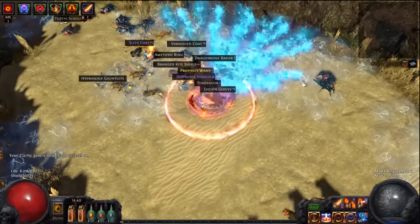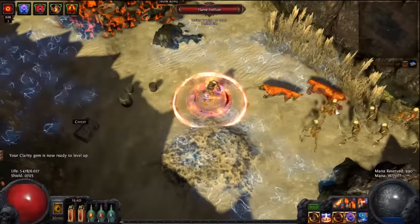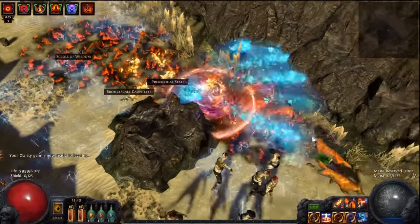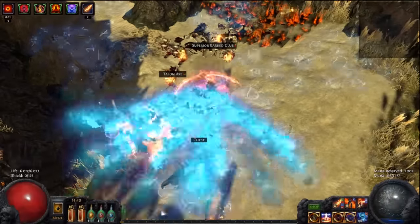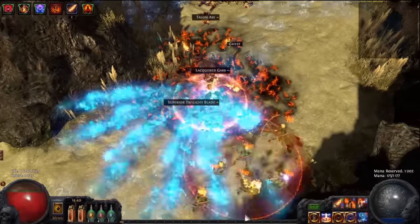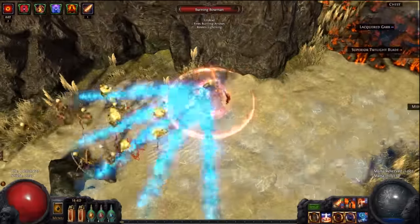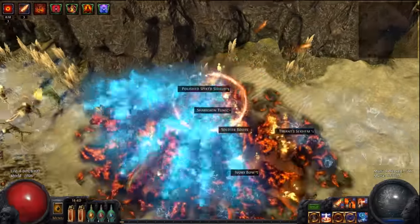As you can see, you pretty much one-shot most things. It's a very easy build to level up as well. As soon as you get Incinerate, you can start leveling with that and you don't have to use another skill when leveling up.